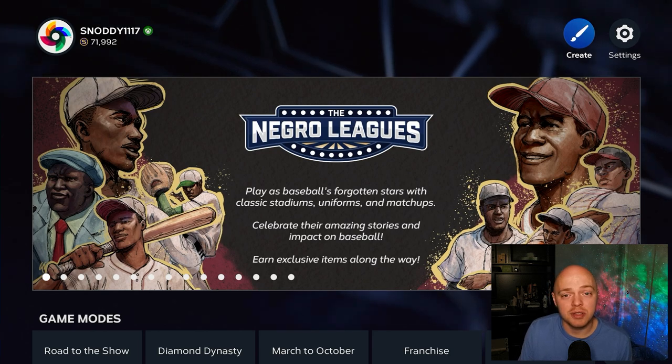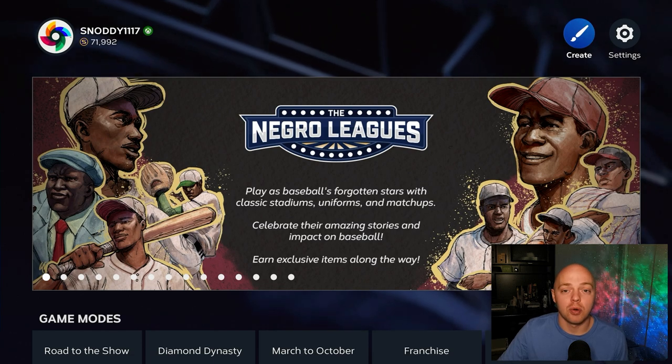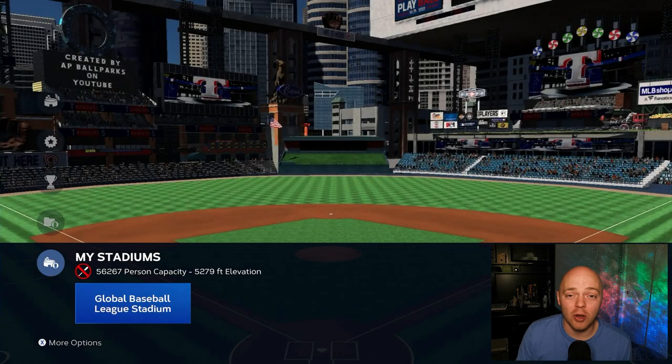If you guys are not on next-gen, unfortunately you can't do this next part, but if you're on previous gen, use a higher elevation stadium — try Coors Field, Laughing Mountain Park, or Horse Field. If you are on next-gen, you're in luck. Go into the Create option and into the Stadium Creator Vault. You're going to want to look for a specific ballpark called the Global Baseball League Stadium. If you can't find it, look for parks that are max elevation — it's at 5,279 elevation, which I believe is max.